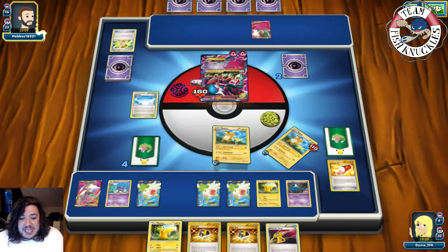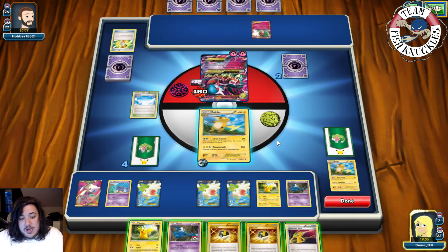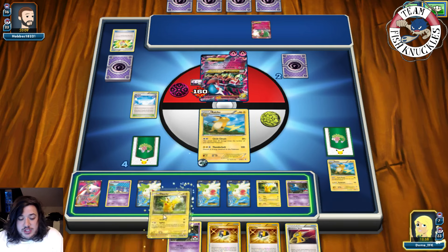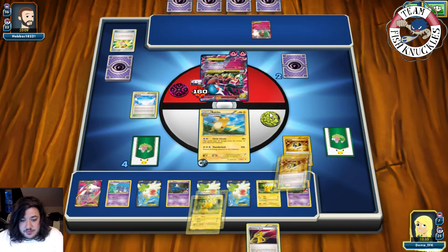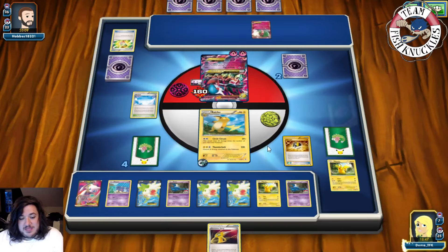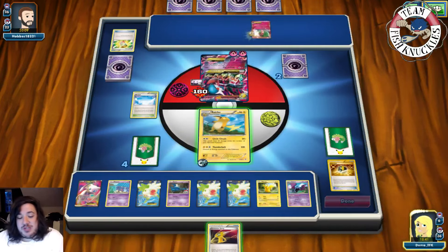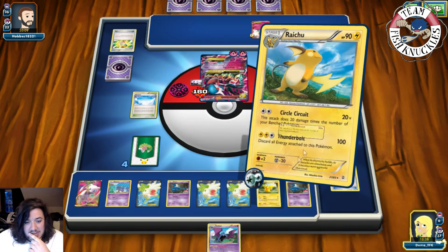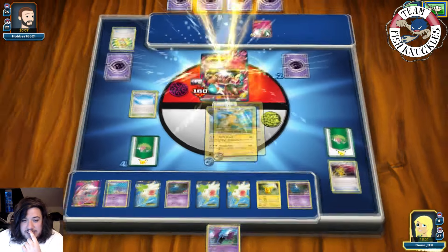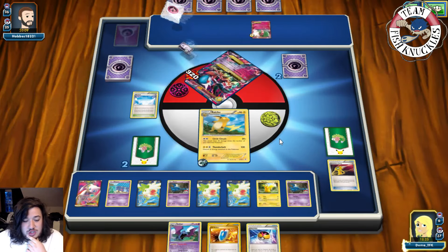He's used two Spirit Links with a third one in play. Next turn he could potentially win by Lysandre or Mega evolving and taking a knockout. We Ultra Ball — discard one or two — grab a Golbat. Put Golbat down, put 20 on the bench M Gardevoir. We had three Zubats and three Golbats. Pick up this Golbat and Circle Circuit for the knockout — doing 160. That Gardevoir has 150 HP so we take two prize cards.